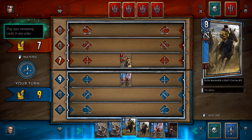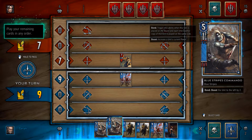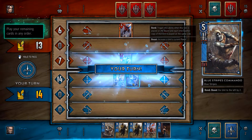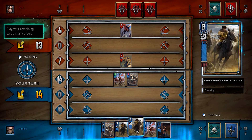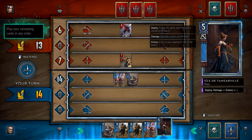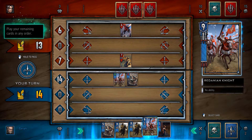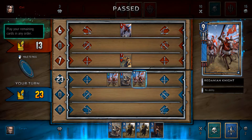No ability — this one boosts the unit to the left. I'm gonna go here. Oh, this — I hate this. I don't have any of those. Oh shit, I didn't choose any of those. Redanian Knight it is. I think I'm gonna win just because.